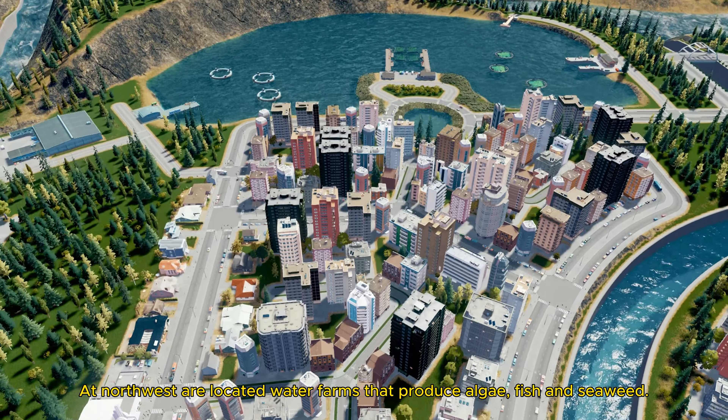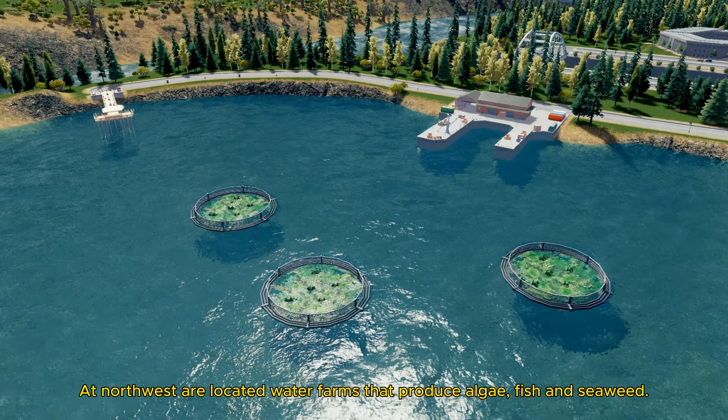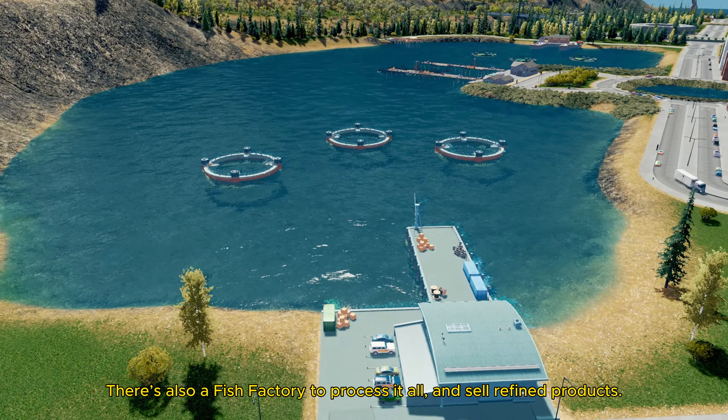At the northwest are located water farms that produce algae, fish and seaweed. There's also a fish factory to process it all and sell refined products.